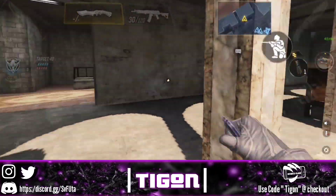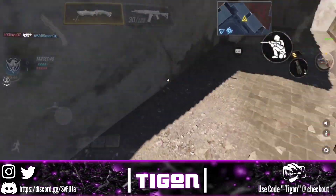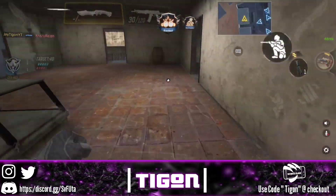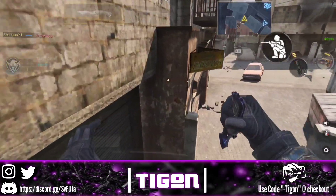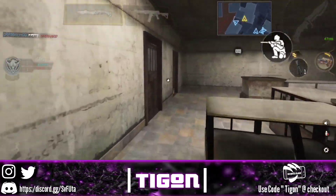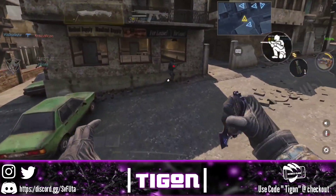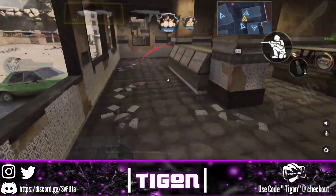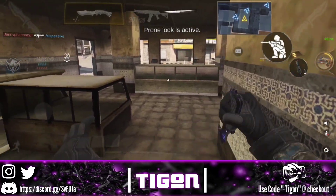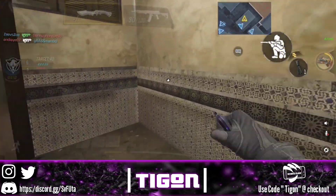The concussion grenade is also a very good tactical for this class setup. You can stop or stun your enemies in their tracks, or use it as a deterrent — even if they don't get hit by it, they'll have to move out of the way, giving you an opportunity to move in with your knife. It can be used both offensively and defensively, even to help you escape a situation.